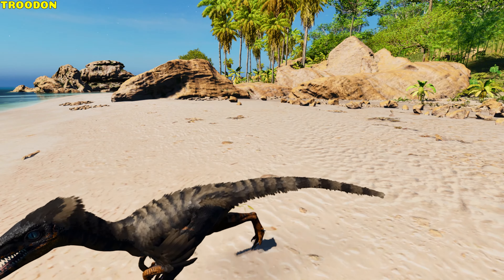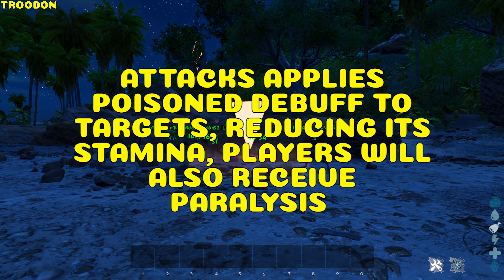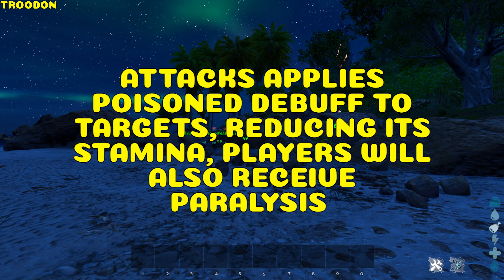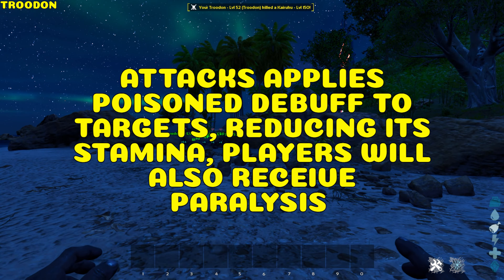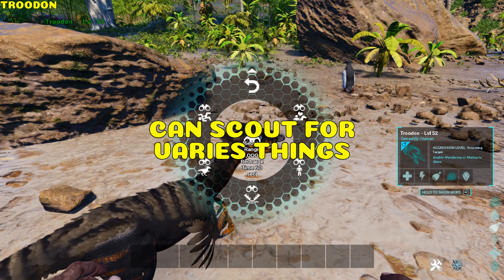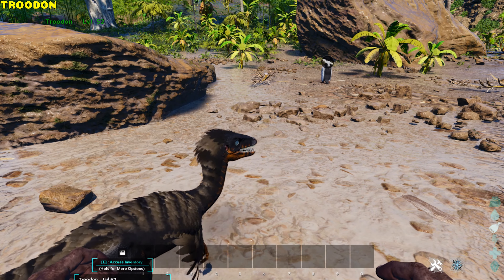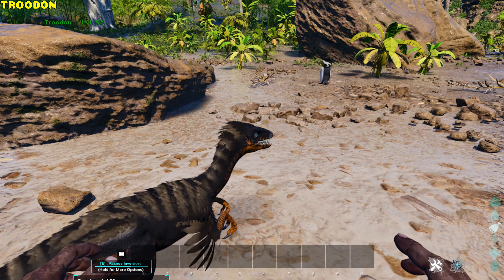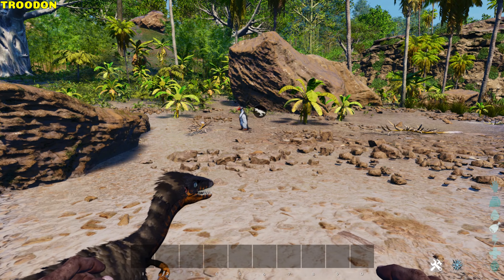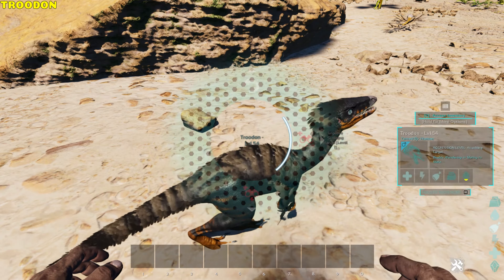Troodon. It bites and lunges. Its attacks apply a poison debuff to the target, slowly reducing stamina — players receive a paralysis poison debuff increasing torpor. The Troodon has a scouting ability allowing it to scan an area for corpses, inventories, traps, enemy players, and tamed or wild creatures, with a 60-second cooldown. You can add levels to the scanning ability.